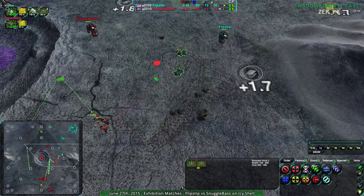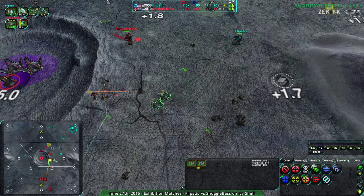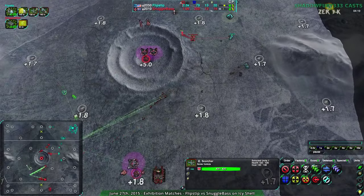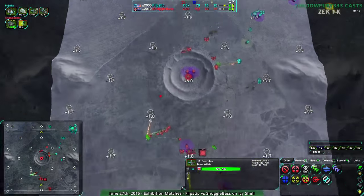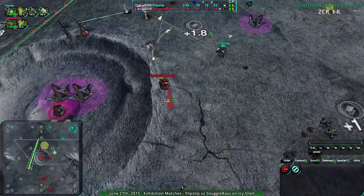Snuggle Base loses three Glaives to get rid of that Slasher, which wasn't bad. If they can get rid of these two Scorchers, that will work nicely. But they don't really have the units. Eight Glaives, one in production, and another Scorcher here which Snuggle Base totally sees — they had vision of the entire map, either vision or radar across the whole map. That was just not going to work out for the Scorcher at all.